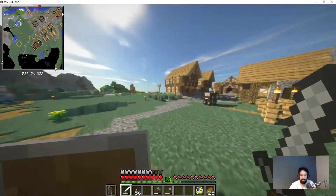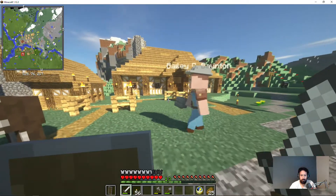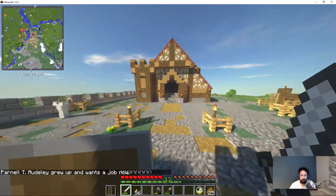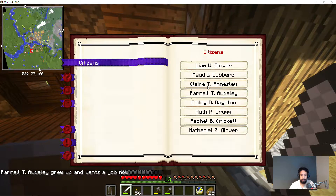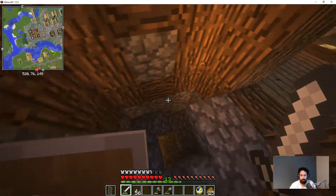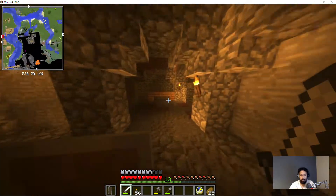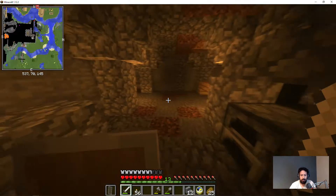Yeah, she's taking good care of all of us. Bailey got pretty far with the tower. Cornell also grew up and wants a job - I think we're back to full strength. Two, four, six, eight - yes we are. Let's make a whole bunch of stairs and back up we go.